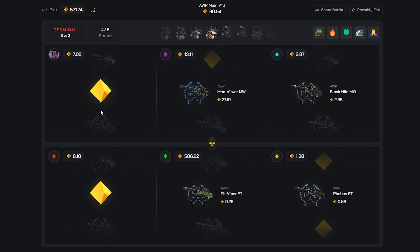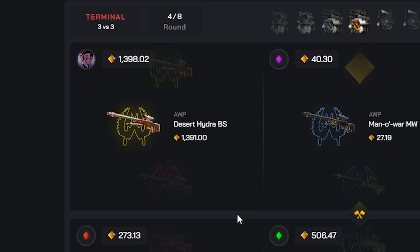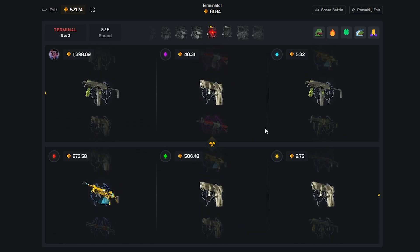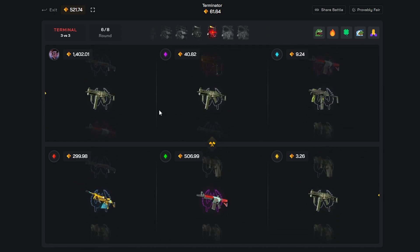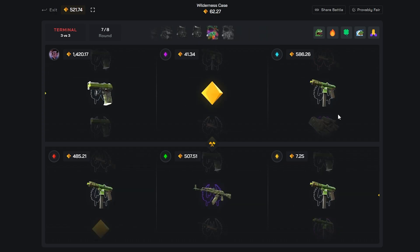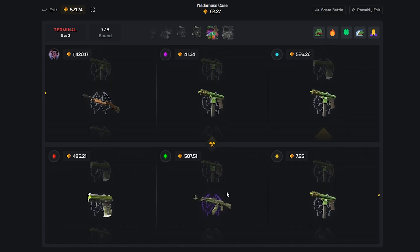Okay, two golds — if you can give me some gold items, just don't give me scraps. Great, this is amazing — 1.3k, 1.5k! We can come back on this battle. Terminator case pulls nothing. We need a Deagle here and maybe we're back — good, it is Terminal!